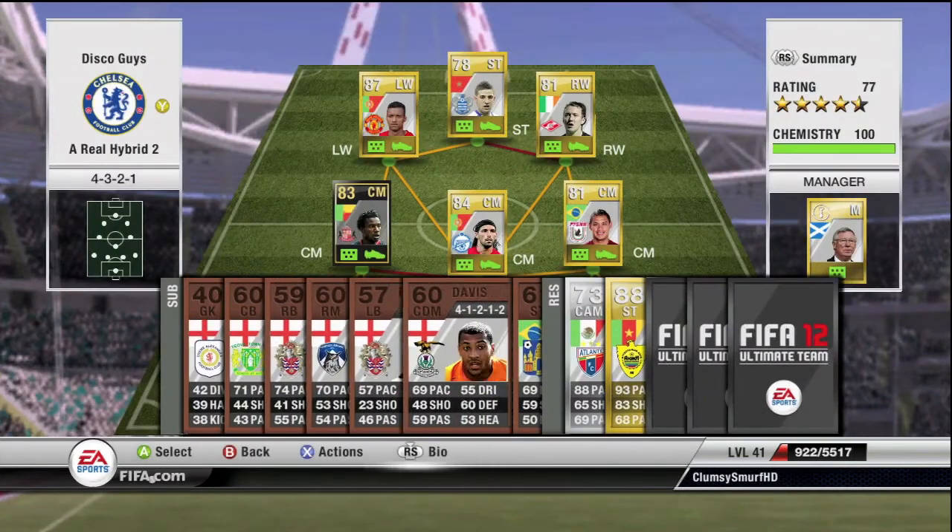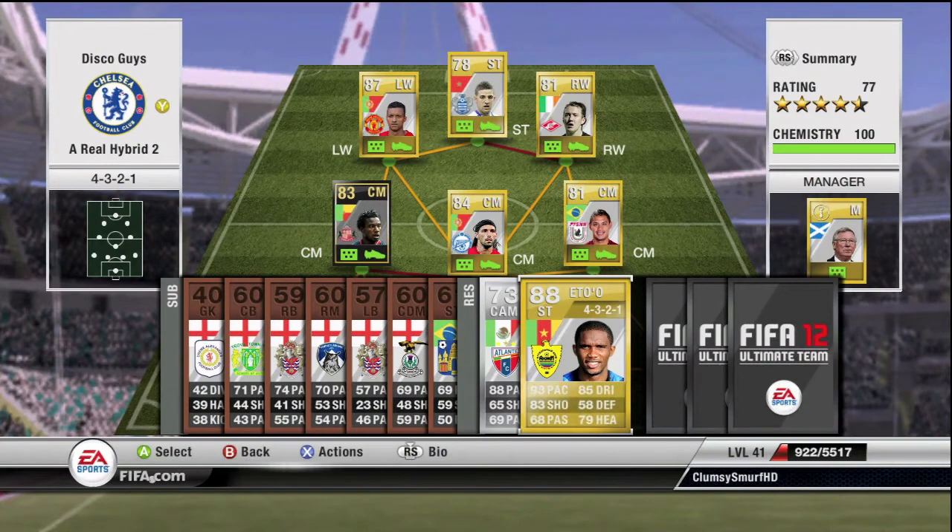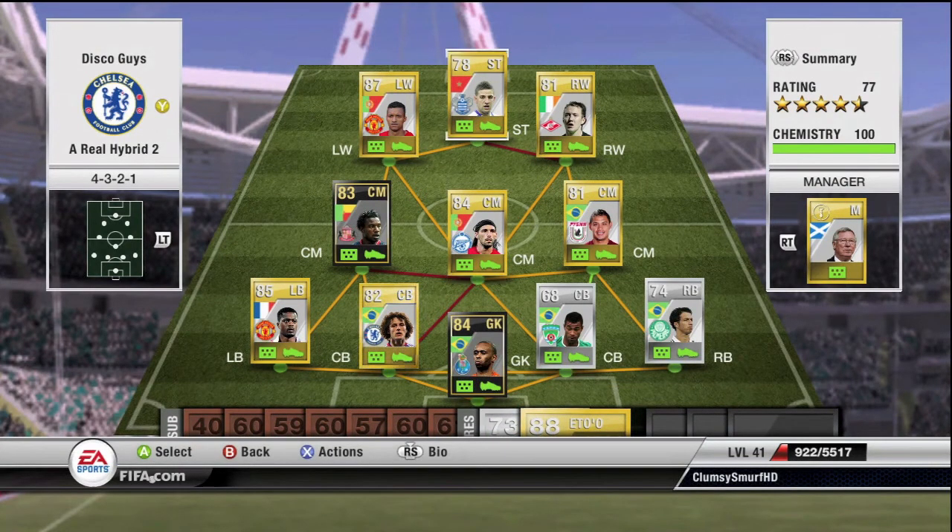I've also got Eto on the bench — really, really good as a sub, cost 18k. I can tell why he isn't quite the best starter, but he's pretty fast. I just prefer Eldred over him.